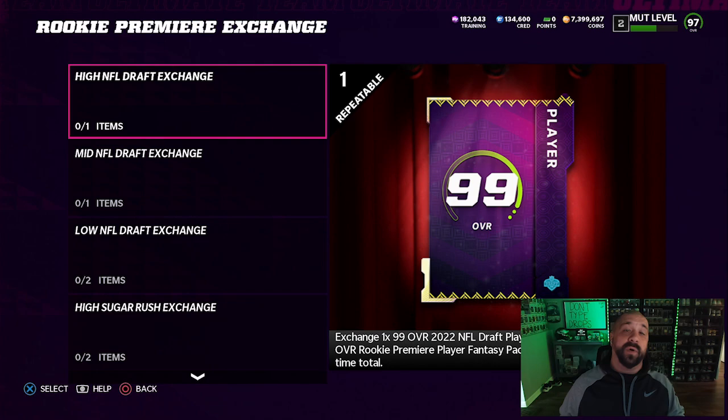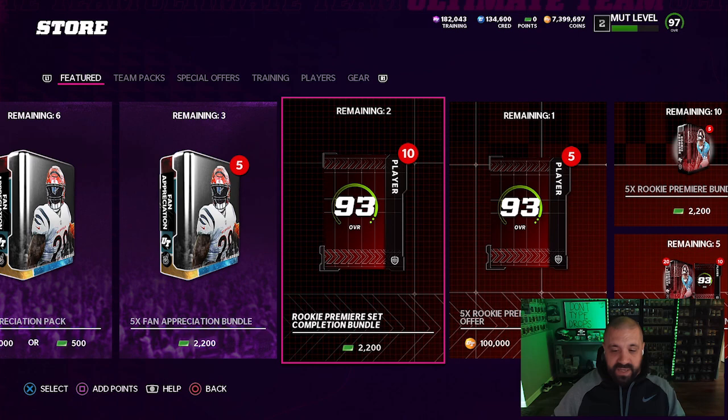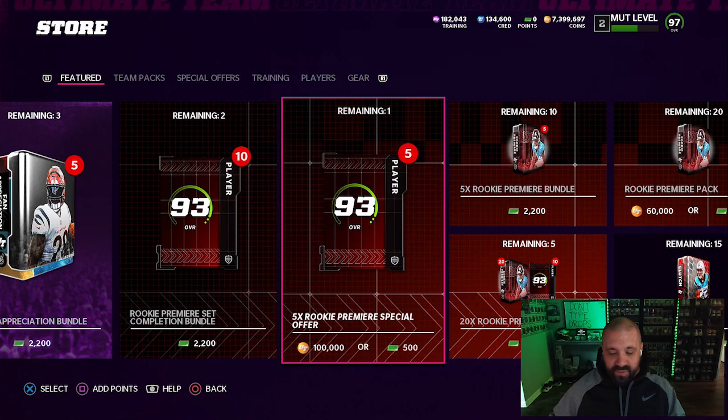Your options for getting more 93s will be to buy them off the auction house, buy packs that contain them, or complete missions in the game. I'm going to try my hardest not to spend any money and only spend coins. There's a 20-time bundle that gives you 10 93-overalls — so 20 packs equals 10 93s. There's also a five-time Rookie Premier special offer for 100k coins or five dollars.